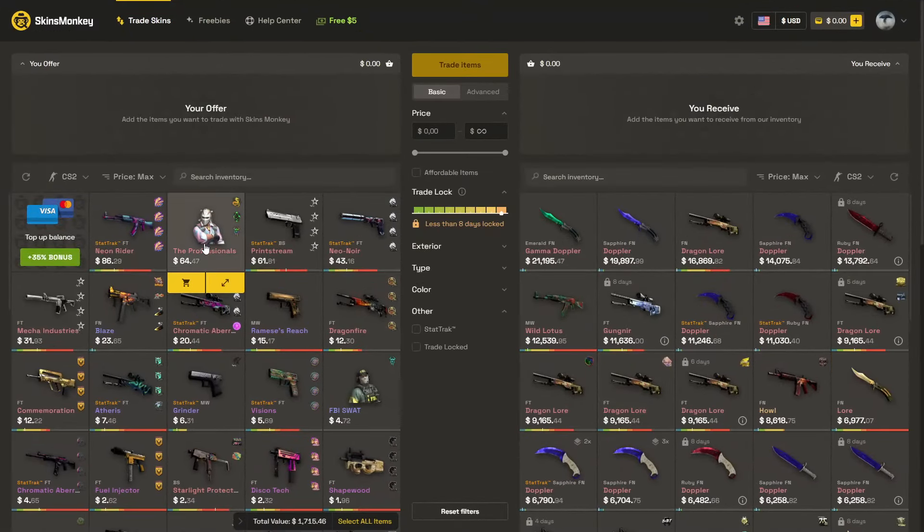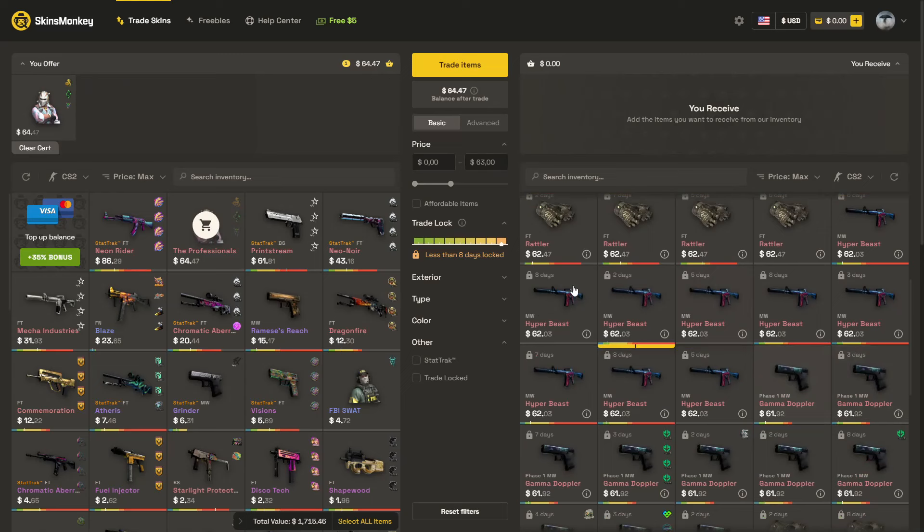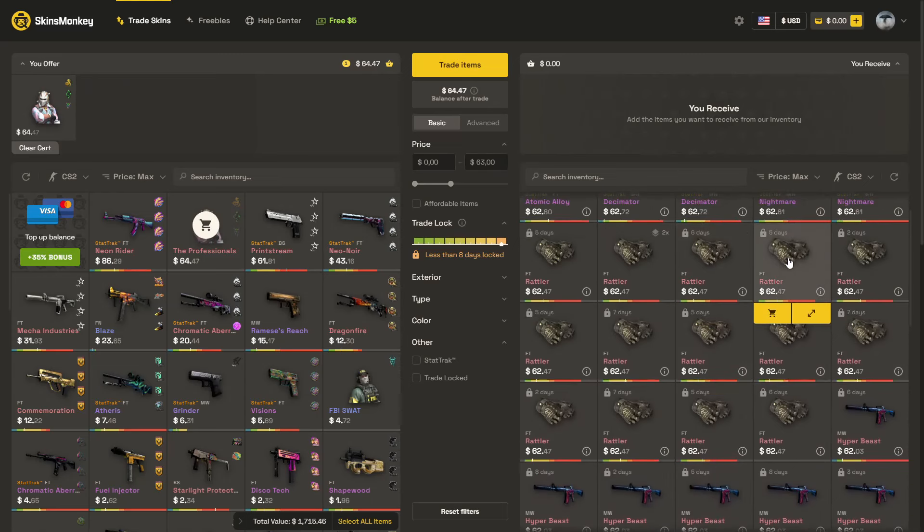Skinspunk is a site where you can easily trade your skins to the skins that you would like. Let's say I would like to trade this agent skin — I could easily trade that one for some gloves maybe. This glove costs $62, so I can get gloves from a simply agent skin. So that's pretty sick.